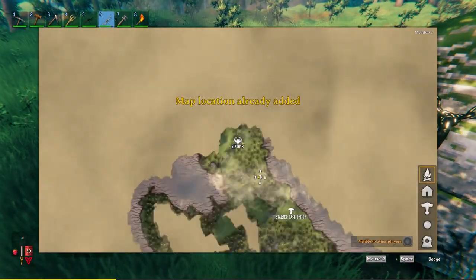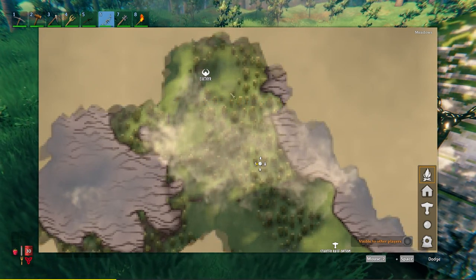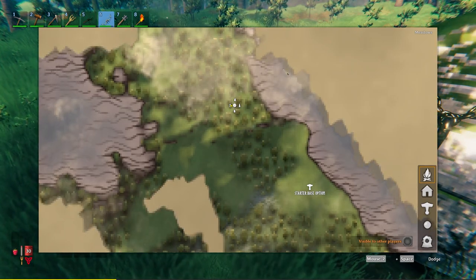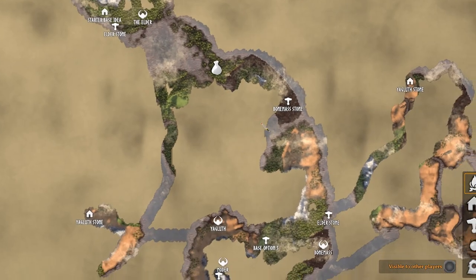First of all, you're gonna register your Eikthyr location — it's located near the altar, which is fantastic. So you're gonna do the Eikthyr as soon as possible. I recommend setting up a base in the nearby area, preferably by this ocean over here, because it's gonna be amazing.